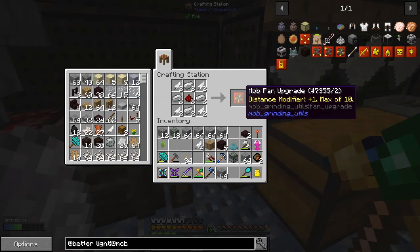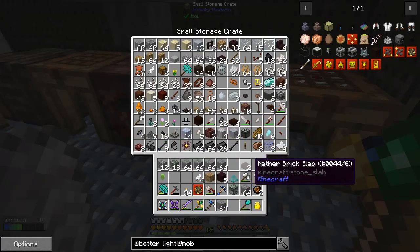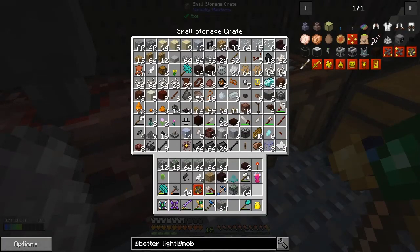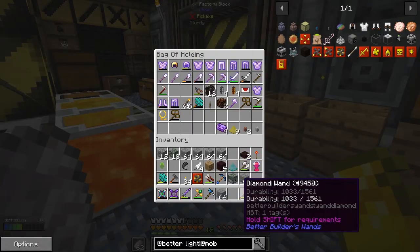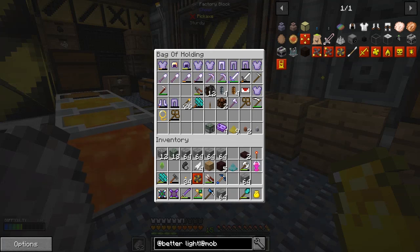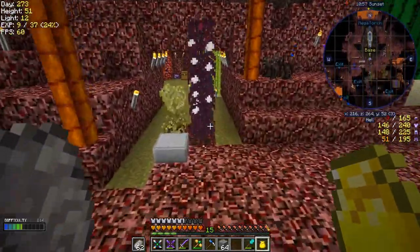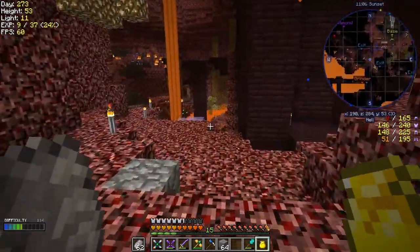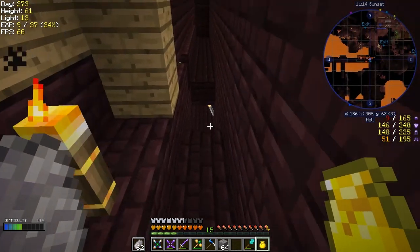I've got the redstone and iron on me. One more upgrade done. I'm using a diamond spike because I want the mob player drops — diamond spikes give you XP and mob player drops. Gold spikes give you mostly XP and not as many drops, but may give more XP than the standard one.